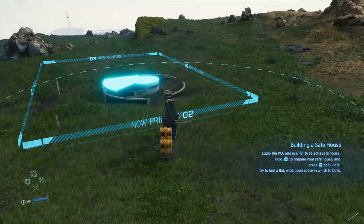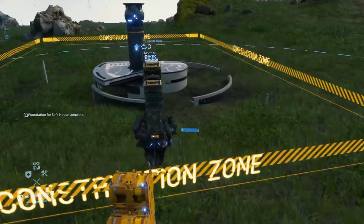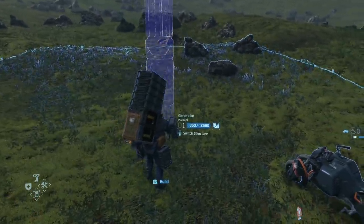You can build a wide variety of structures using a PCC that can help you and other players traverse the world. These include bridges, generators, ladders, climbing ropes, post boxes, and watchtowers.